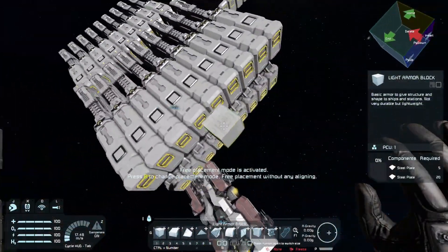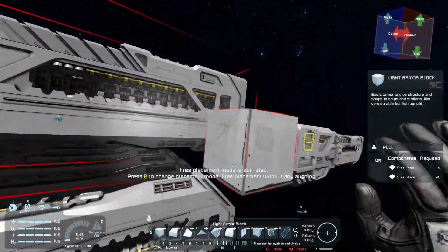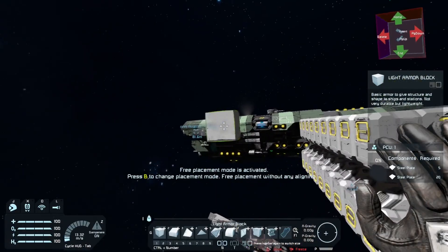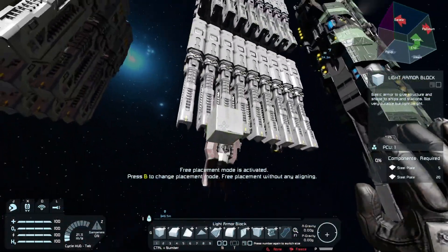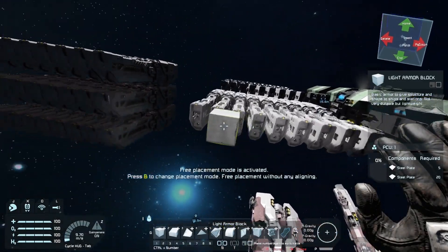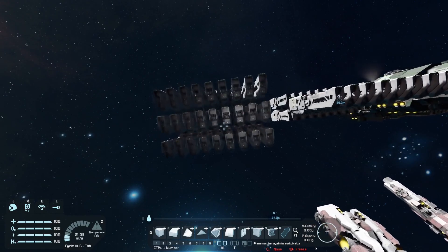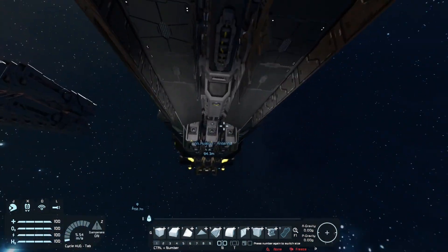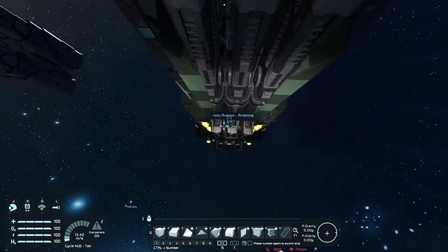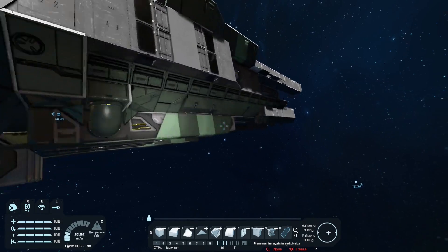This means you can stack railguns with one railgun one block above another, and fit twice the amount of railgun shots in the same space. You can do that to fit a huge amount of railguns onto a ship — simply by stacking them one block on top of each other, you can be really space efficient and get sleek shapes.